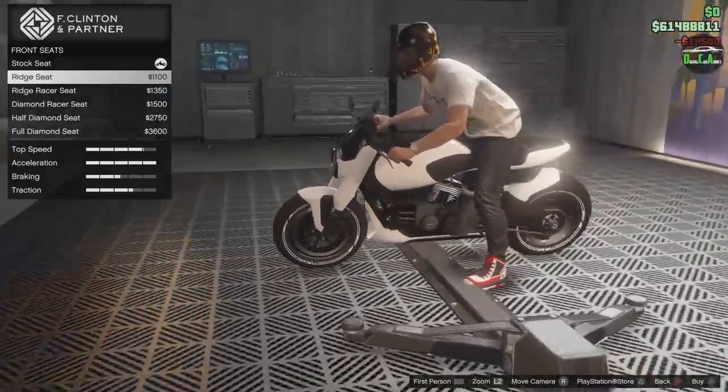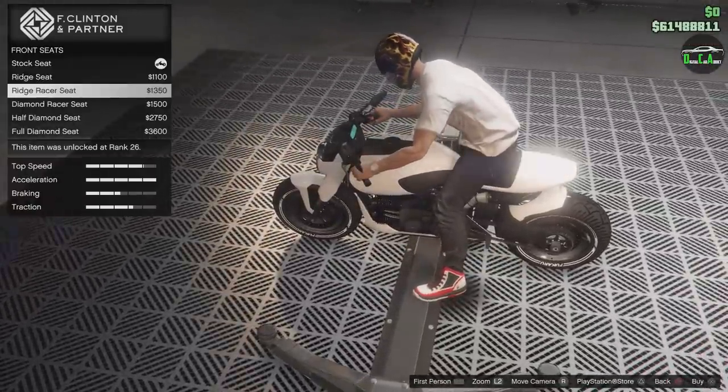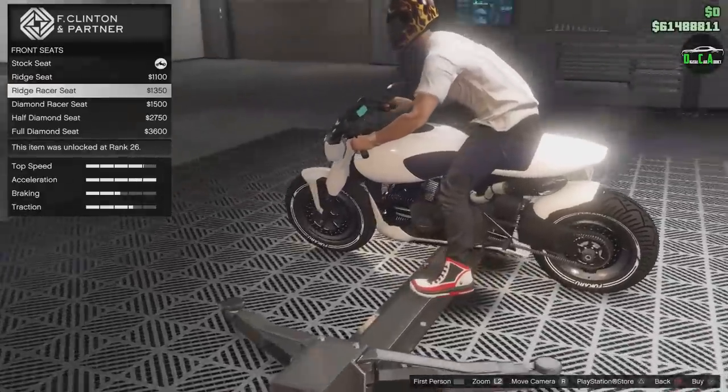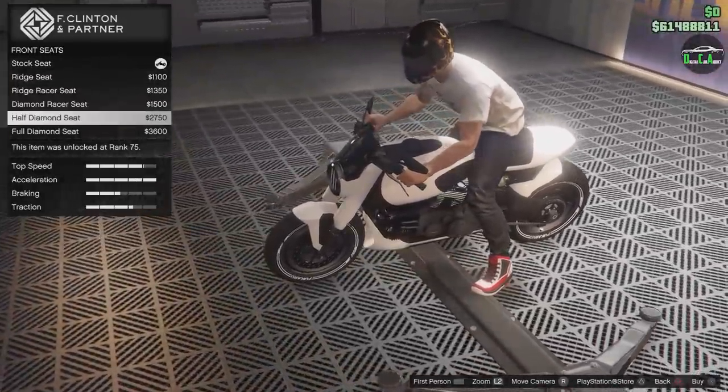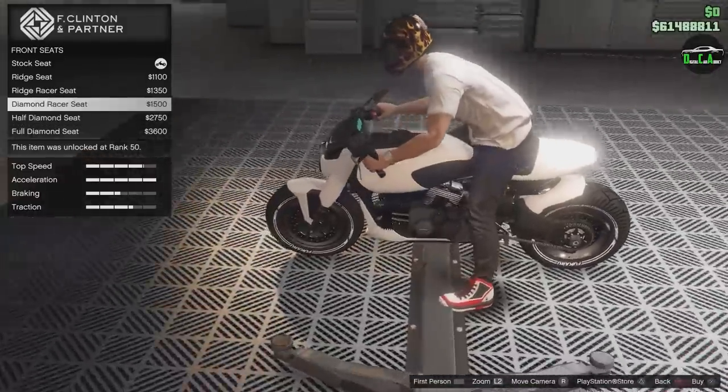Front seat options: ridge seat, racer — the racer cuts off that area, which is sick — and diamond racer, half diamond. I'll go with the diamond racer. That's nice.